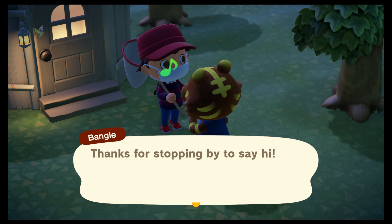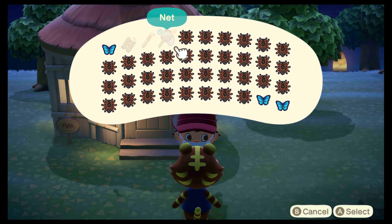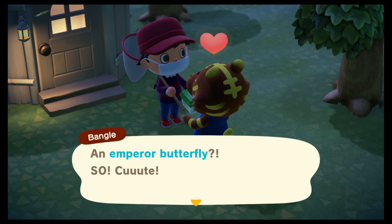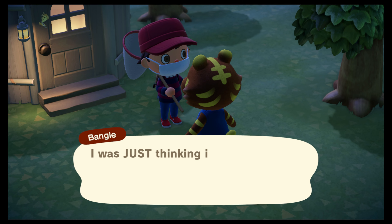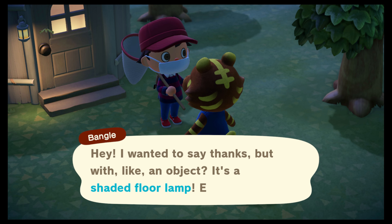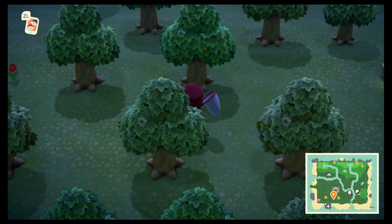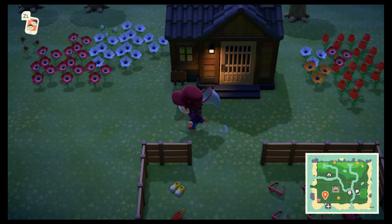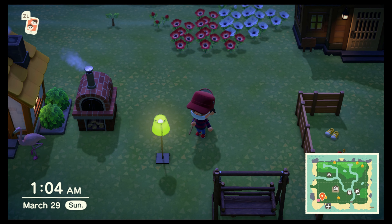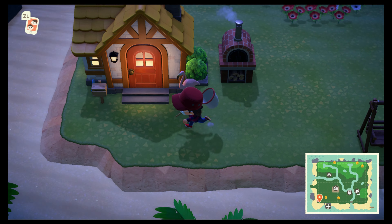Hey Bangle, do you want this? You're beautiful. Here's a butterfly — an ember butterfly, so cute! I was just thinking it'd be neat to get a pet. I probably should have given her something different. Ooh, it's a shaded floor lamp — nice. Let's go actually see what that looks like. Actually I could just place it right here. Oh, I like that. I bet I can customize it. Let's put this into my house.